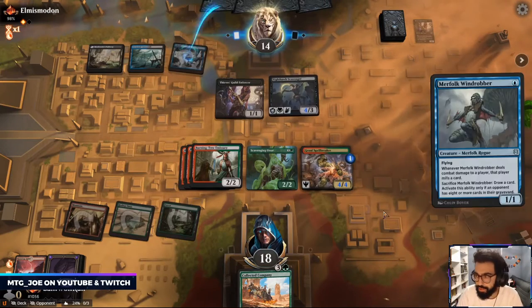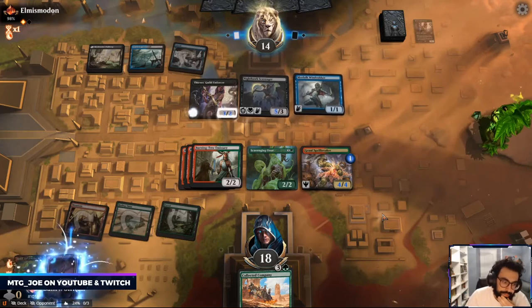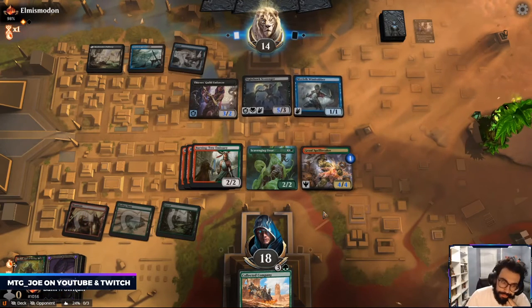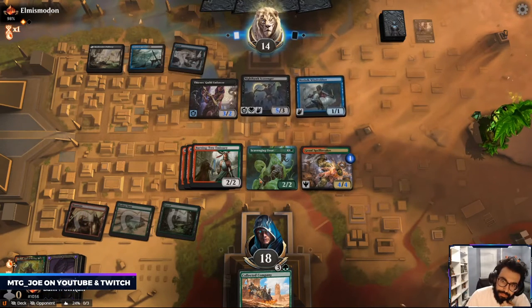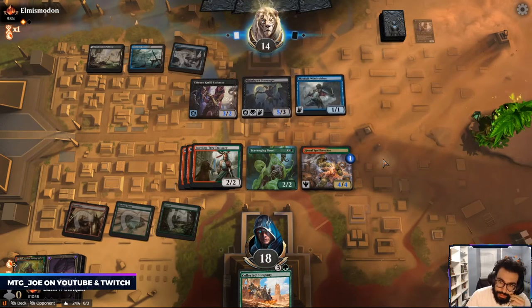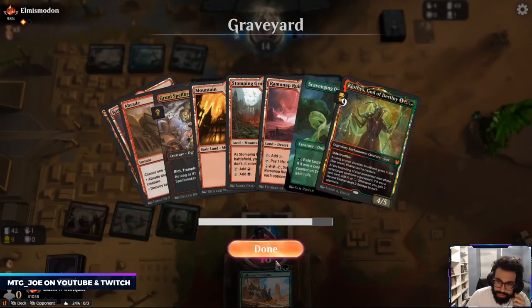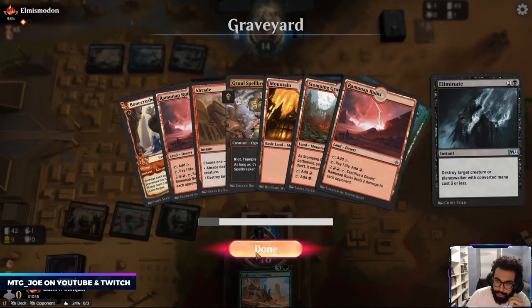Because then I can just pass the turn. I want to Clothis. So they can attack us for five — they can hold it back.